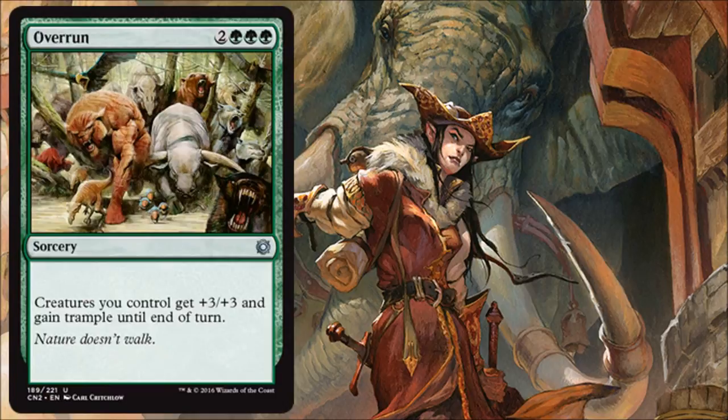Overrun is a classic finisher that was in every core set at uncommon for a while. It's extremely powerful — good in decks going with big creatures, good in wide decks, just good if you have creatures. It's strong enough that it could probably take out two opponents simultaneously under a lot of circumstances. In a multiplayer format it might be slightly better in a single-player game, but if you hang on until a few opponents go out, this can still be a finisher.